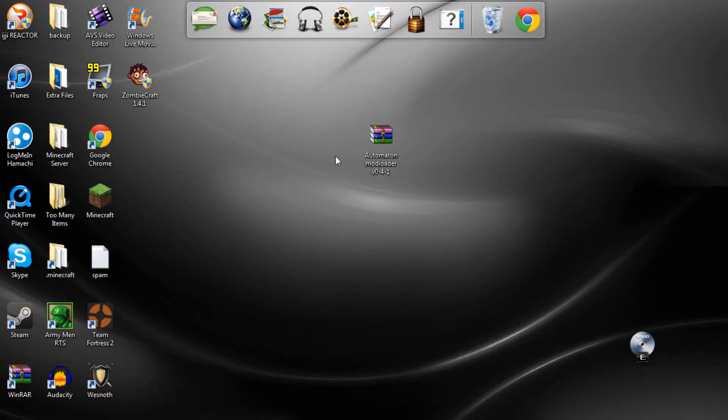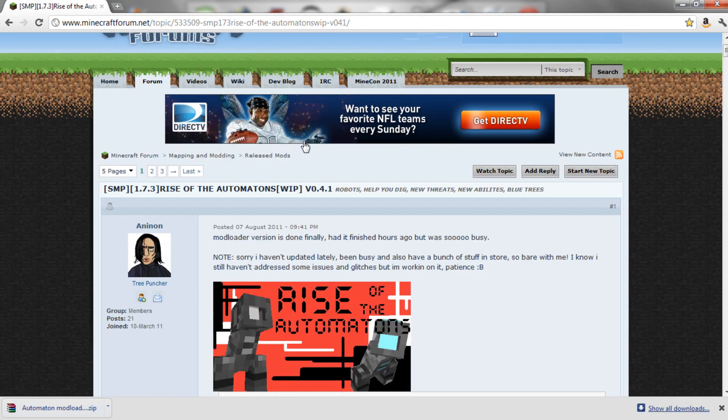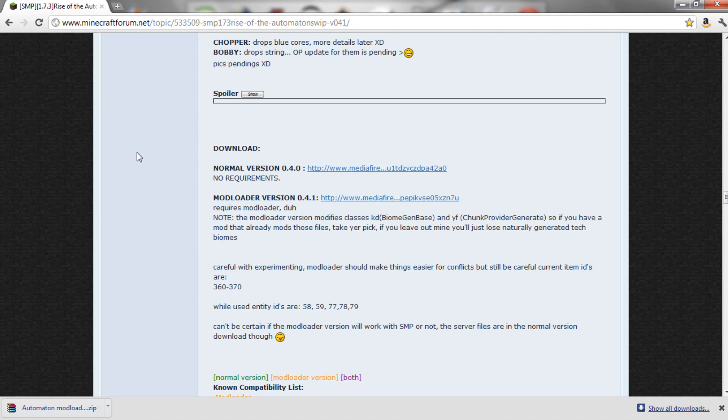Hello everybody, this is Daniel, aka D-Fish not Fisher. After watching my video, if you still want to install the Rise of the Automatons mod, this is where you learn how to do it. You're going to click on the link in the description and it'll take you to a forum post. Go down to the downloads section. If you have Mod Loader or plan on using it, download the Mod Loader version; if you're only using this mod, go with the normal version.